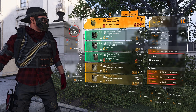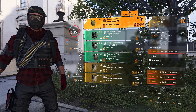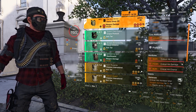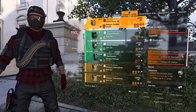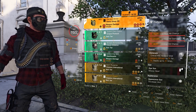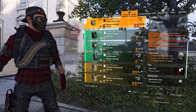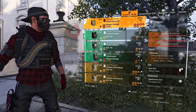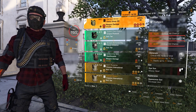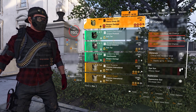For the final gear piece, I'm using the Fenris chest. The obvious reason is the 10% assault rifle brand set bonus. It's all reds — crit chance and crit damage. For the talent, I am using Obliterate, which gives you 1% weapon damage per stack and stacks up to 25 times. With this particular all-red build, we have maxed out critical hit chance, so stacking up this talent takes only about half a mag based on my testing.